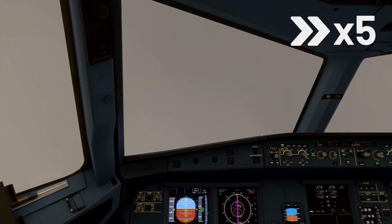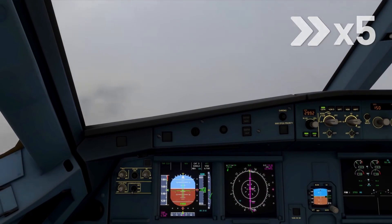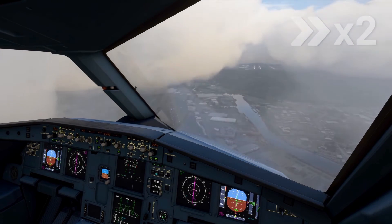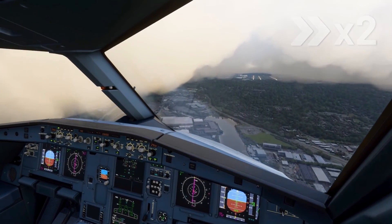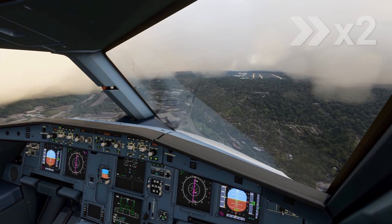We're now on final and we've been vectored for final approach, as will the AI aircraft around you — they will also get their vectors. Make sure you get clearance, otherwise you may find something unexpected sitting on the runway. AI traffic around you will act intelligently, including going for go-arounds. Just as in real life, once you've got clearance, you should expect it all to be clear ahead of you.